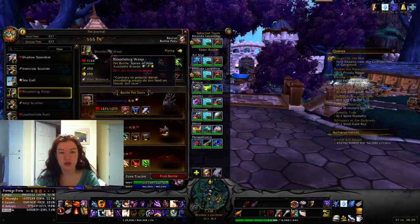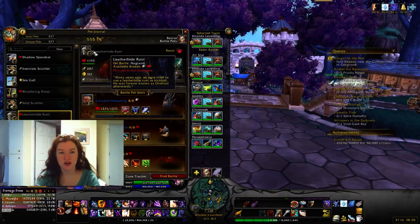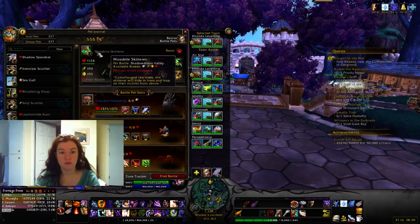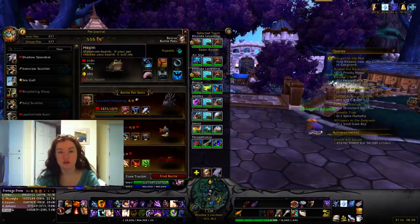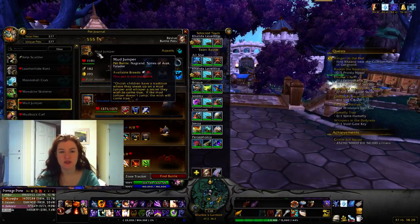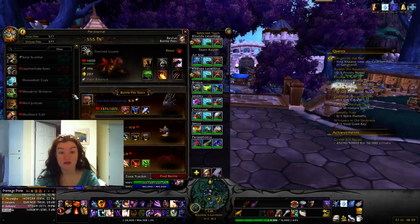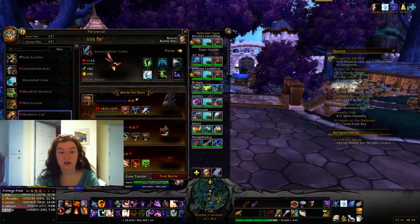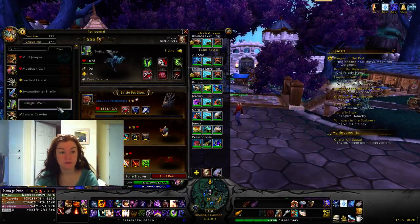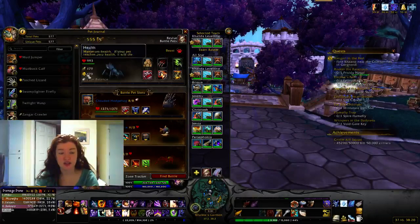The Iron Claw Scuttler is in Frostfire Ridge. Bloodstained Wasp is in Spires. Kelp Scuttler is in Talador. Leatherhide Runt is in Nagrand. Moonshell Crab and Mossbite Skitterer are both in Shadowmoon. Mudjumper is pretty much everywhere — Nagrand, Spires, and Talador — I found it very commonly in Nagrand. Mudback Calf and Parched Lizard are in Gorgrond. Swamplight Firefly is in Spires. Twilight Wasp is in Frostfire or Gorgrond. Zangar Crawler is in Shadowmoon. Ice Spine Hatchling is in Frostfire.